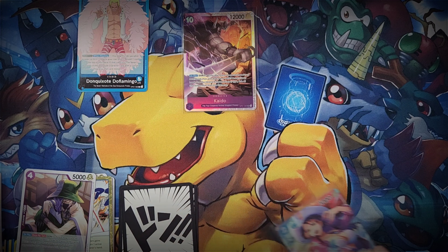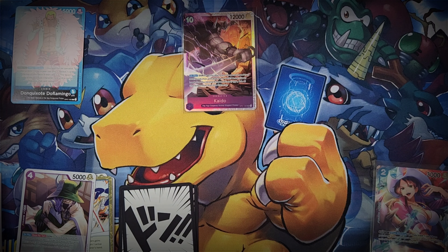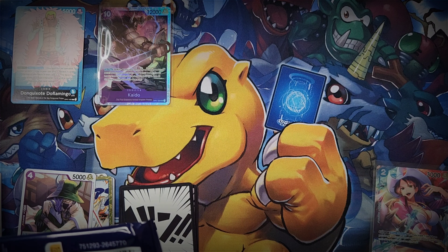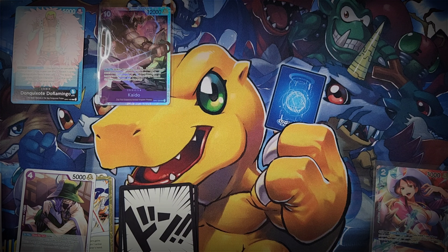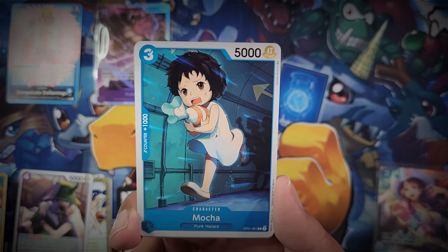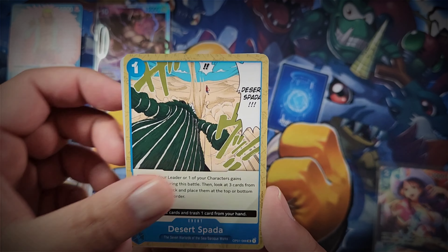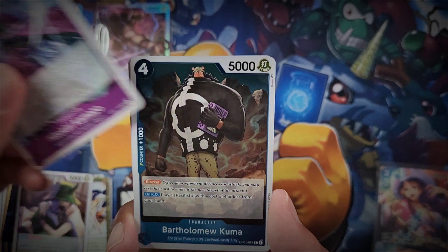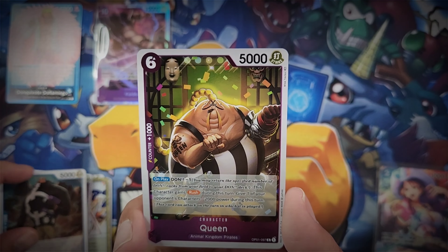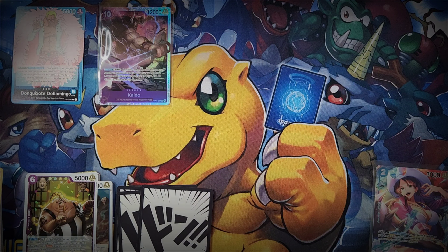Let's pop Kaido here - that's our first SR card. We'll keep our leaders up here and stay organized. So first of our seven SRs we're expecting from this box. Next pack: Bartholomew Kuma is our first rare and Queen is our second rare. Very nice. And there's a Don card to finish things off.